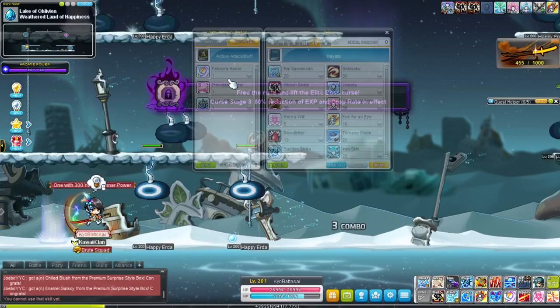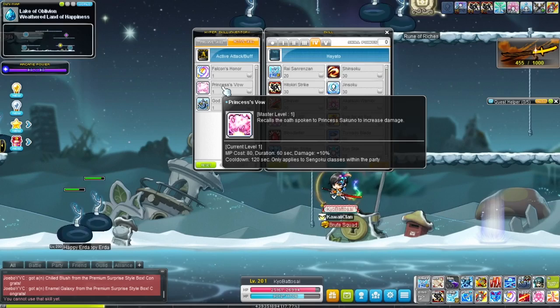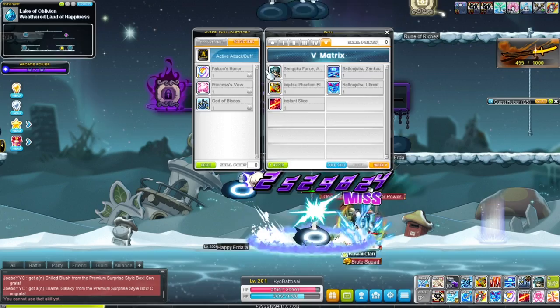At level 190 you get Princess's Vow, which will increase you and other Sengoku class members in your party's damage by 10%. Cooldown is 2 minutes.